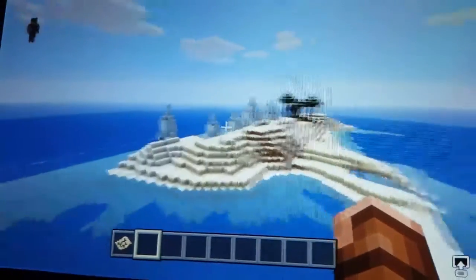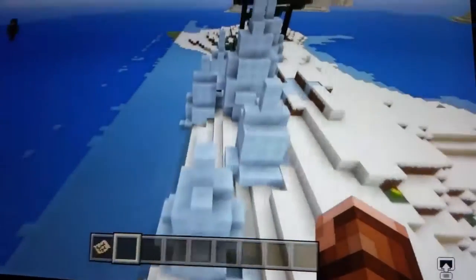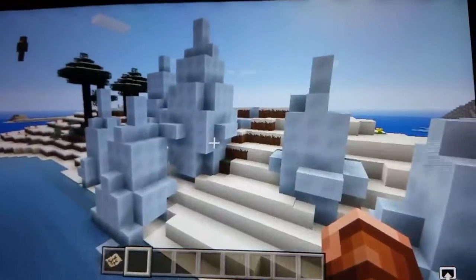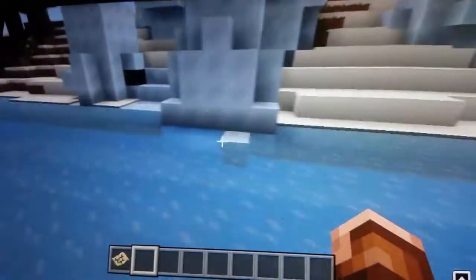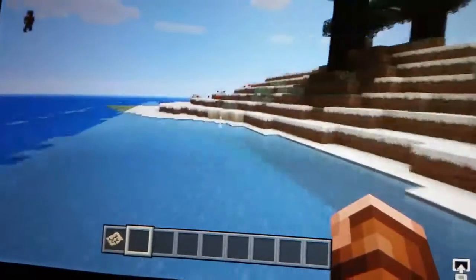What's this? This is an ice spike biome. It may be small, but these are rare and you've gotta keep that in mind — they're super rare. Ice spikes are really pretty in my opinion, and I wouldn't recommend breaking them because they're so pretty.